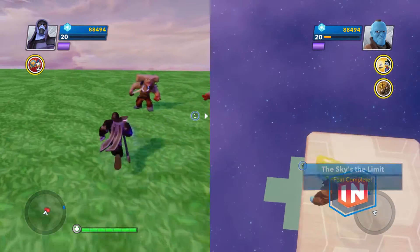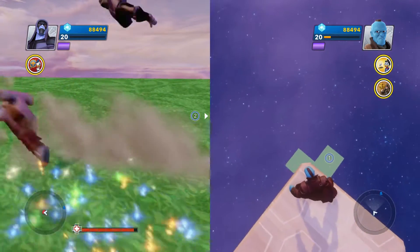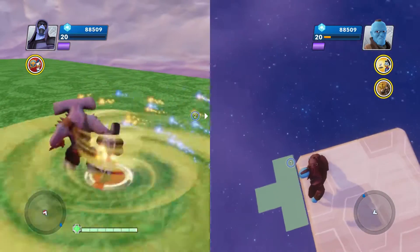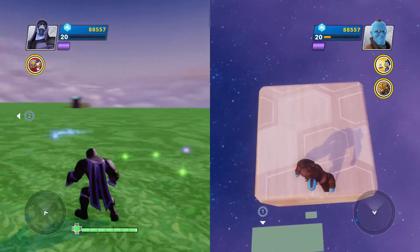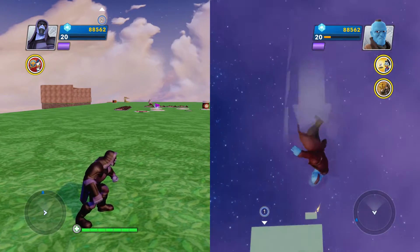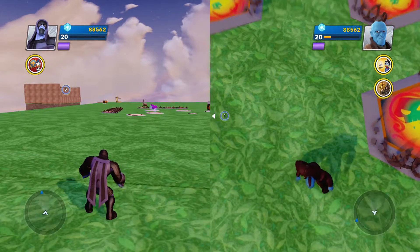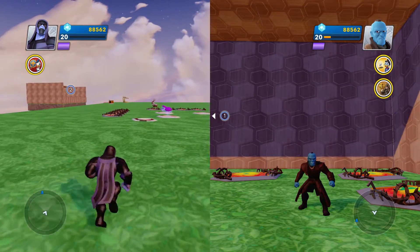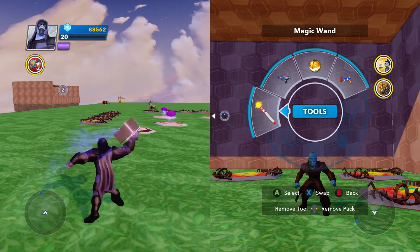Now I'll do his block breaker combo. He'll hit one, two — you couldn't even see the first one because it's super light. Let me do this without enemies: one, two, and then three — and he shoots lightning. The upgrade to that is you press Y, then press Y twice, and then you'll see it go forward.